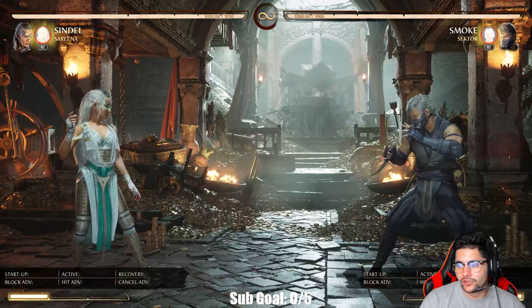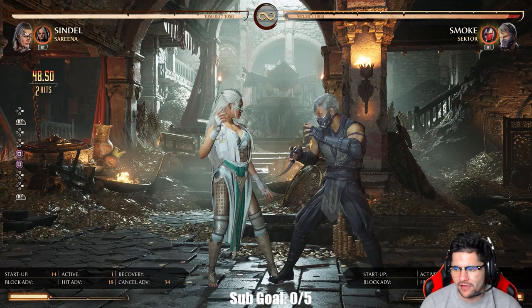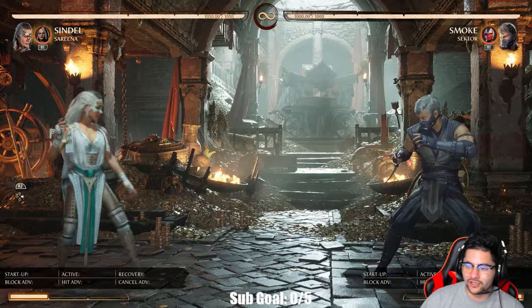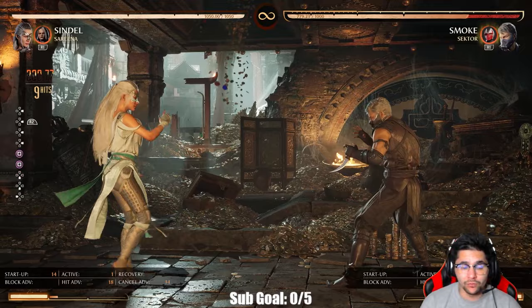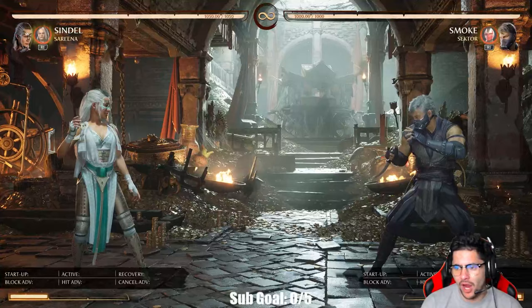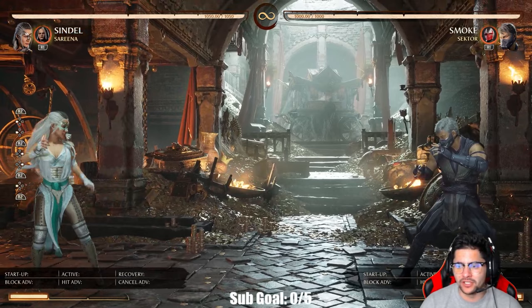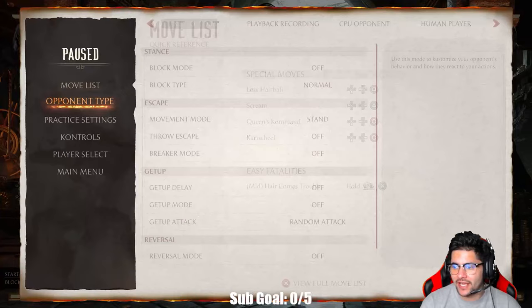Let's talk about Sindel's damage and setup play. She can do something as simple as one-one, which is plus 18 on hit. Being plus 18 guarantees a shimmy with forward one, a shimmy with forward four, or a grab — it's really the mind game coming out of Sindel. She's not a 50-50 character; she's not going to overwhelm you with overhead or low, she's going to make you play her game.